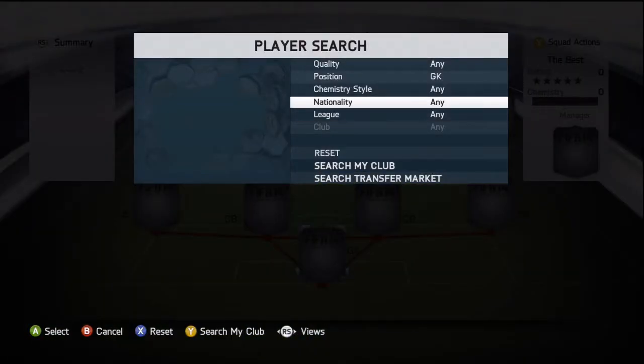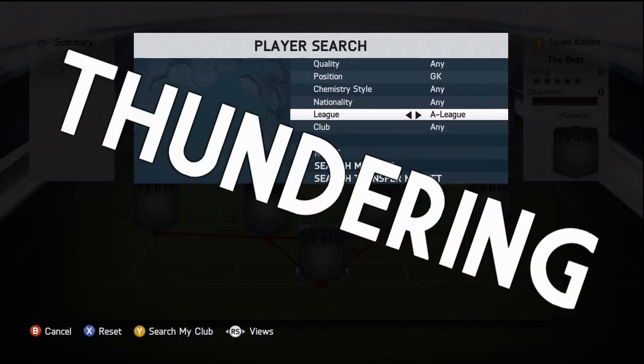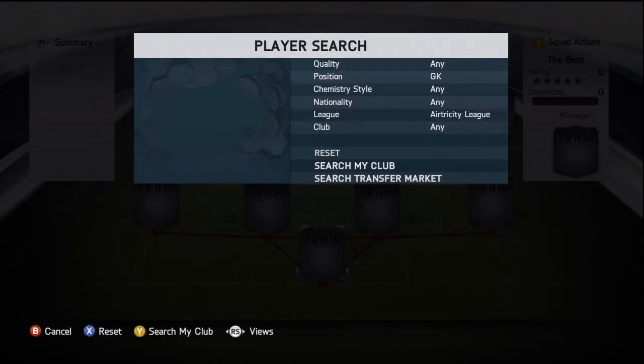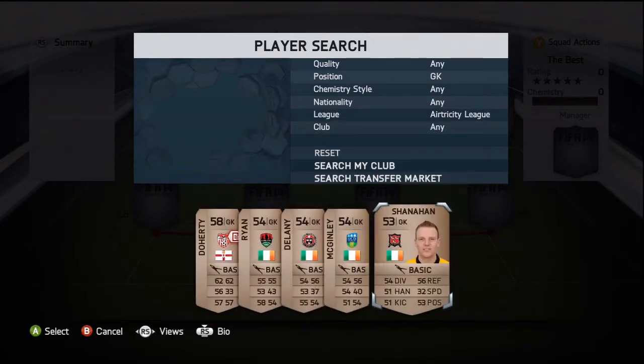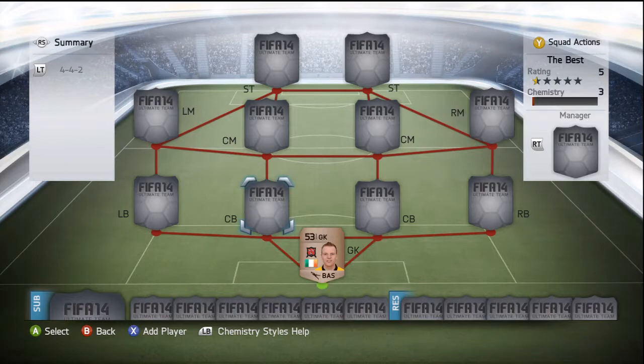For the goalkeeper, he plays for the Eritrea City League and with a thundering 34 finishing, it is going to be Shannonan. He's 53 rated and yeah, he's got 34 finishing, which isn't great — but he's a goalkeeper, so I'll let him off.